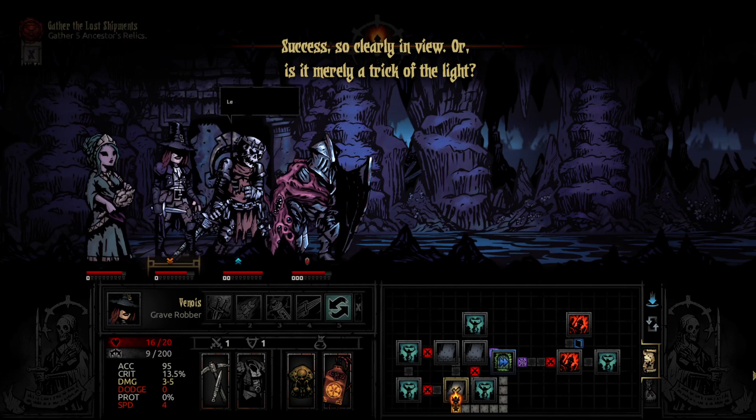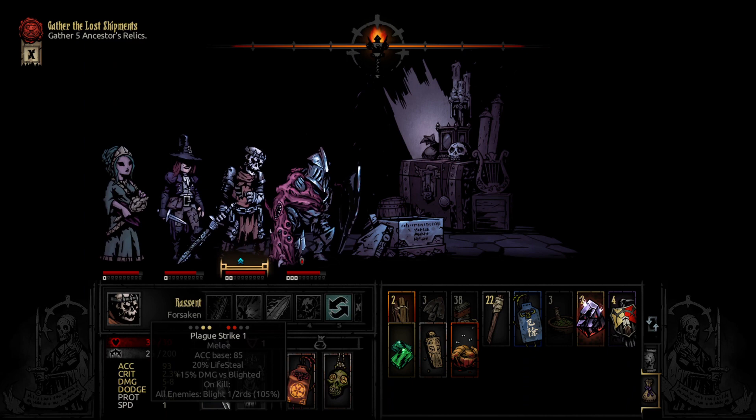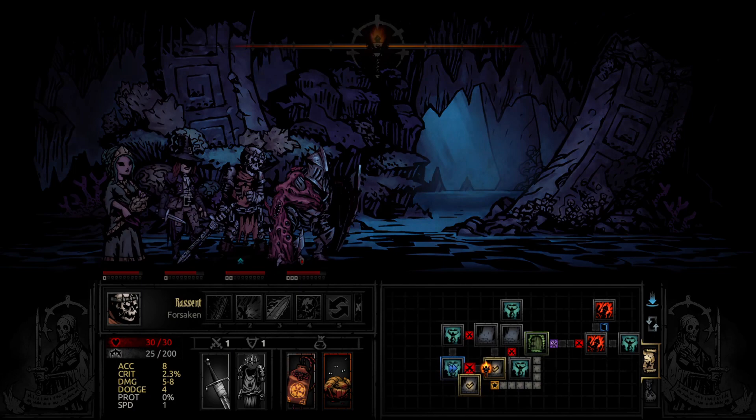I missed the secret room here, so let's go to it. That's why we brought the Skeleton Key. Dahomit's Head — light skill chance, light skill amount, stress damage received. I almost want to put that on... I'm blanking. Not DLC, a mod item.